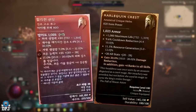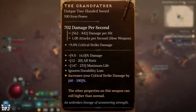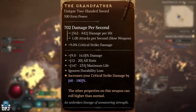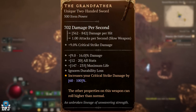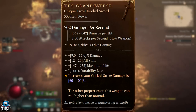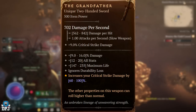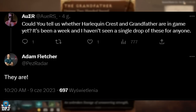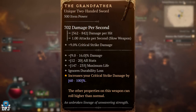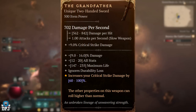There is also a weapon which, as I make this video, nobody has found. It's called The Grandfather. It comes with a special aspect that increases your critical strike damage by 60 to 100% — like wow. This one, like the last one, is believed to be so rare it ain't even in the game yet. But it is — I can confirm this because Adam Fletcher himself confirmed it. Like the Harley Quinn Crest, this is also going to be tied to the late endgame, and only a few sources will drop it again — probably Uber Lilith and those nightmare dungeons of the highest tier.